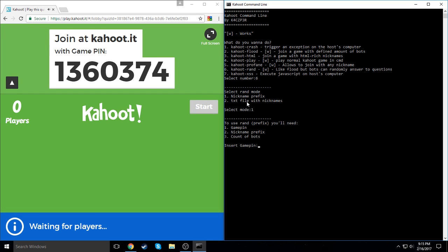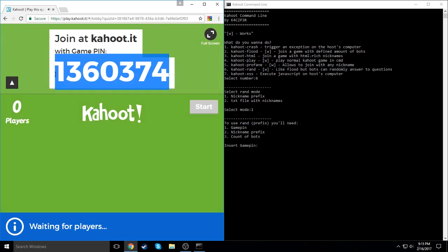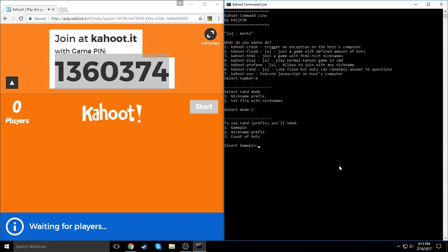Let's get the game pin for the game. We're going to go for the ultra mega high — because why not. The prefix will just be 'bot.' For number of bots, I'm going to go for the most amount I've seen in one place: 3,000 bots. Let's see if we can do it. This is going to take a while for them all to join and might cut out my Wi-Fi, but here we go.